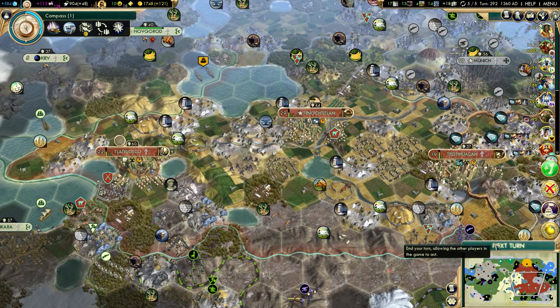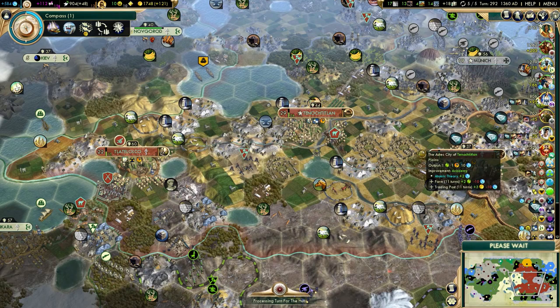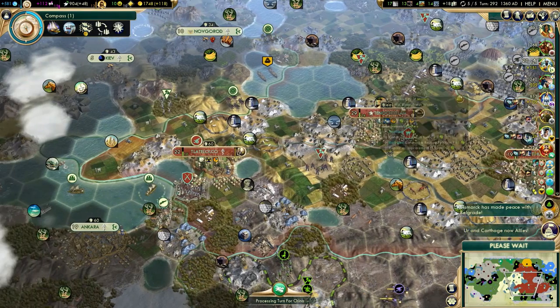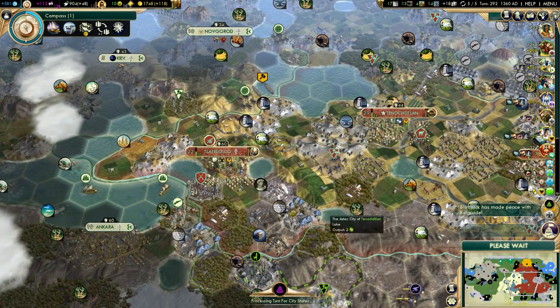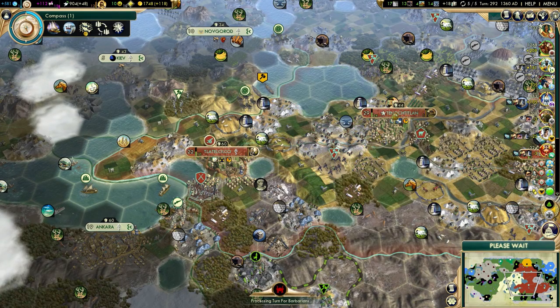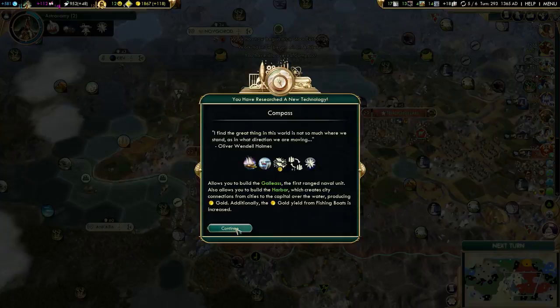I'm pretty sure we'll get the Brandenburg Gate — I doubt anyone is going to build it now, but it's always possible. Then we can hard build the Hydro Plant in Tenochtitlan. I don't think building it will take more than maybe six turns.